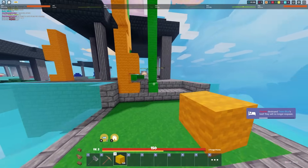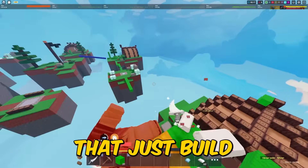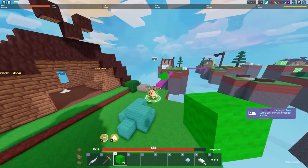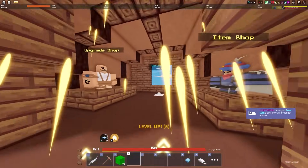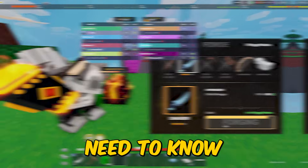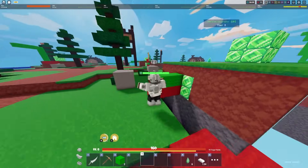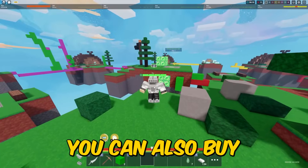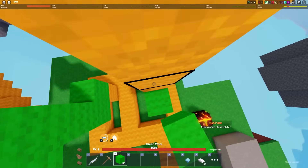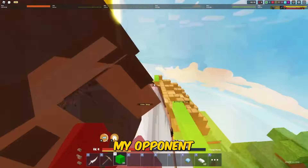For number nine, we have a counter to people that build way too high. In solos, you'll often encounter people that just build to the absolute sky limit. Sometimes I'm breaking someone's bed and as soon as I break it, they tower a million blocks into the air. You can buy a teleport for two emeralds to instantly reach their sky base, though it's not very efficient for early game. You can also buy a fireball or bow, but those are costly in iron. My absolute favorite counter is just bridging up three blocks at a time, saving both blocks and iron while catching up to my opponent way quicker.